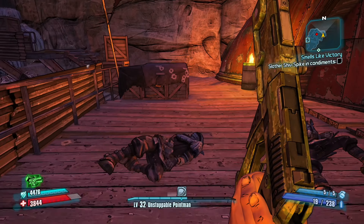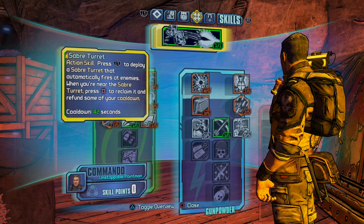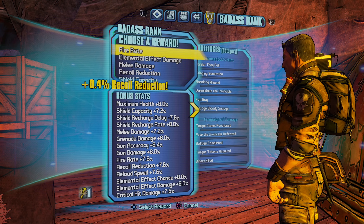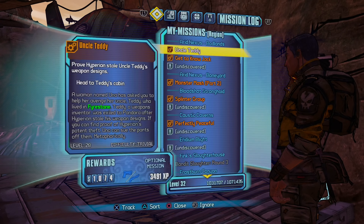I need Shiv Spike, a sloth, and condiments. Before we go back to the ship I'm going to see what the other side missions involve. I've got some badass tokens — let me quickly spend them. Let's see what these other side missions are.